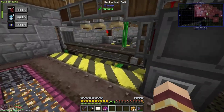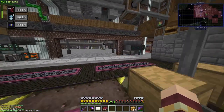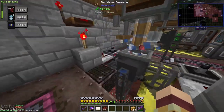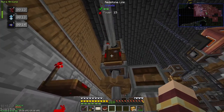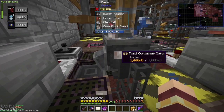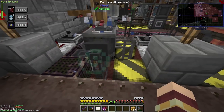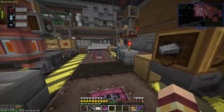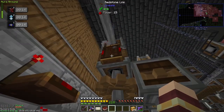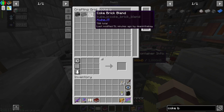Another thing I had to do was make a lot of Coke bricks for something, so I made this little machine in Create to get us a lot of Coke brick. I'm very confused about why it's still coming in — it should have stopped. I think there was a bug when this was down; it wasn't on but was still making stuff somehow. Anyway, I feel like now it's not coming through anymore.